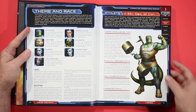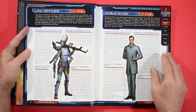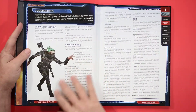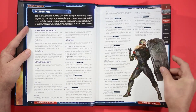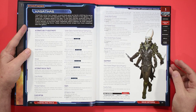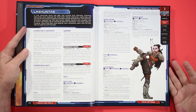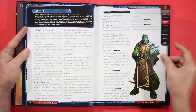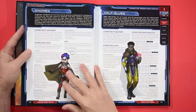Flipping through, we've got new themes — kind of like new backgrounds. There's the Athlete, the Grifter, the Guard, Law Officer, Noble Scion, Sensate, and Street Rat. Nice artwork throughout so far. Then we get into the races: Androids, Humans, Kasathas, some four-armed humanoids — pretty cool looking. There are some names I'm not even going to try to pronounce. Sheerans — okay, that's pretty easy. And of course we've got Dwarves, Elves, Gnomes, and Half-Elves.